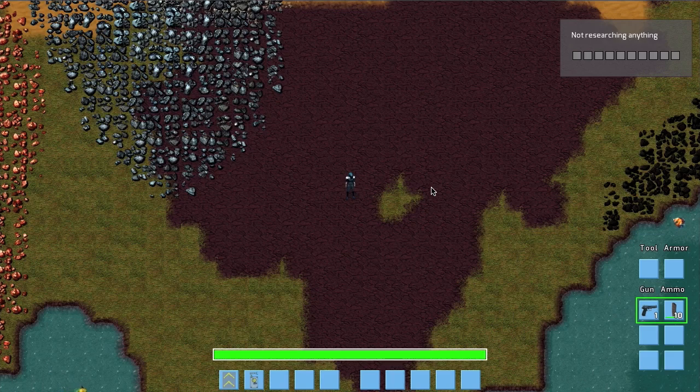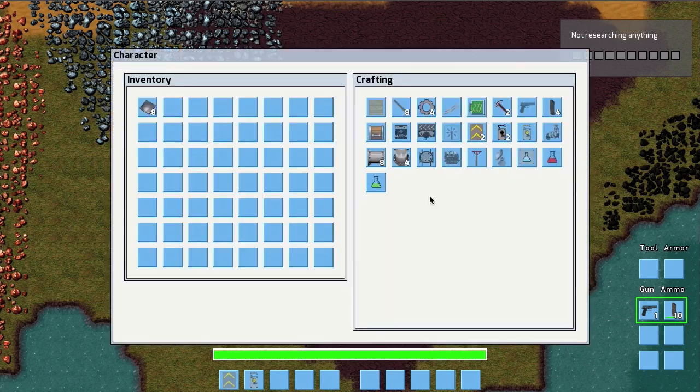Here is the game and you can see in the middle the main character — this is the guy you control and he builds everything. This guy in the beginning just gets from some crashed ship and he has nothing. If you look in his inventory, what you can see is just a few iron plates and that's it.